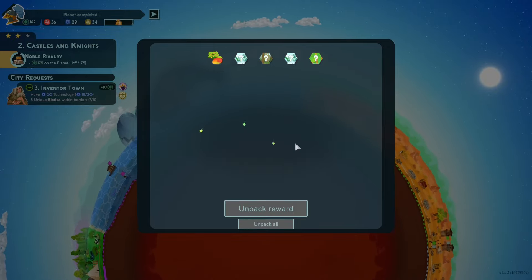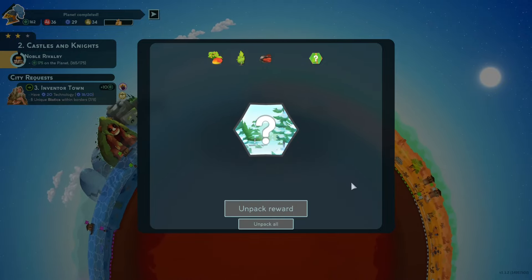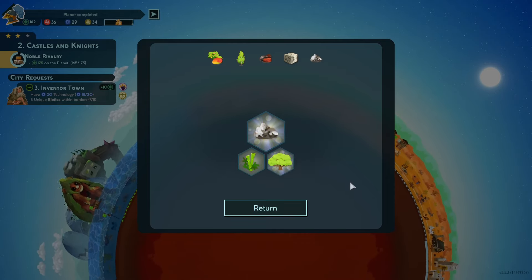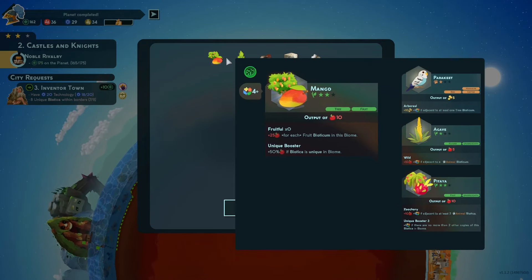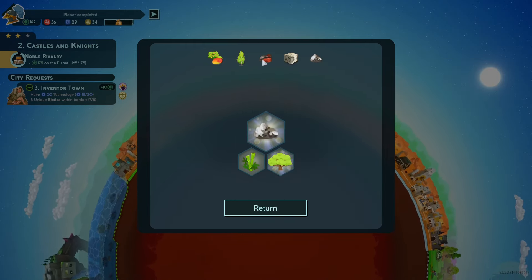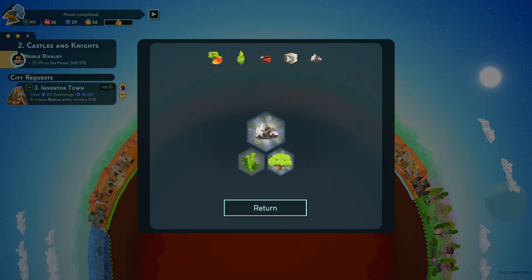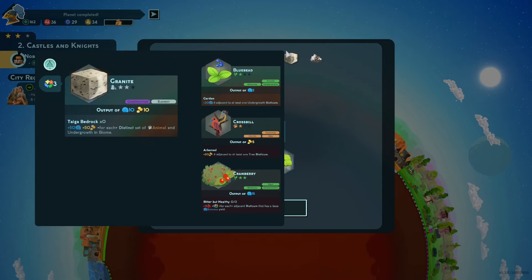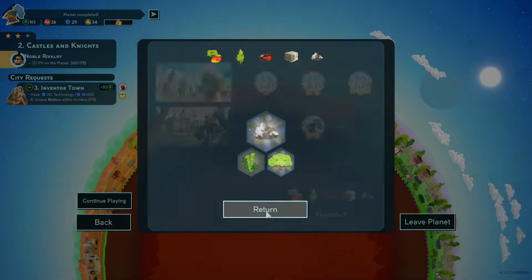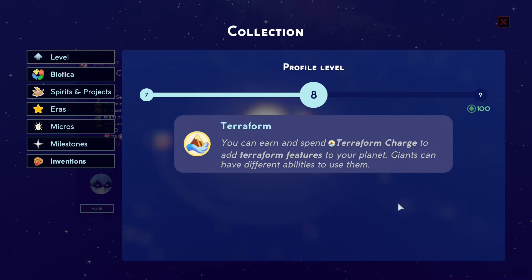Unpack all — oh okay! We'll see what these are in a second because I don't know what they are. All right, so we have mangoes, white birch trees, hematite — hematite, okay. What's this one? Please — granite, sick! And zinc. Got some really cool ones, I like it.